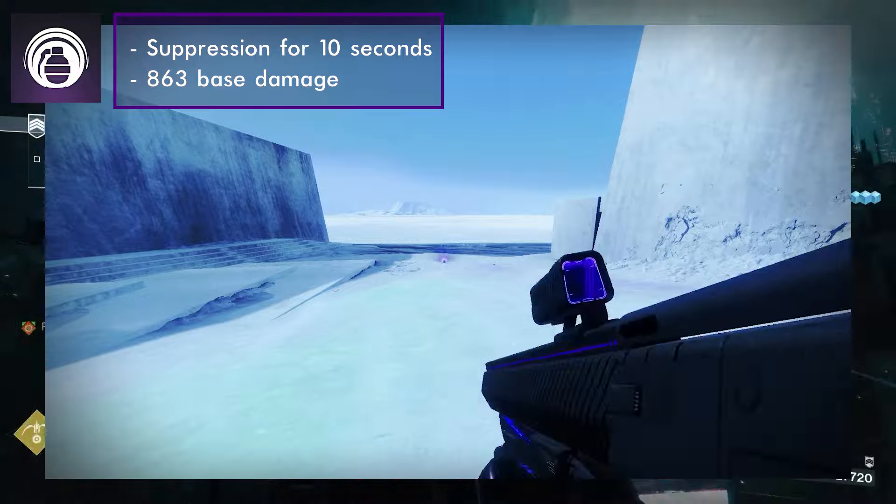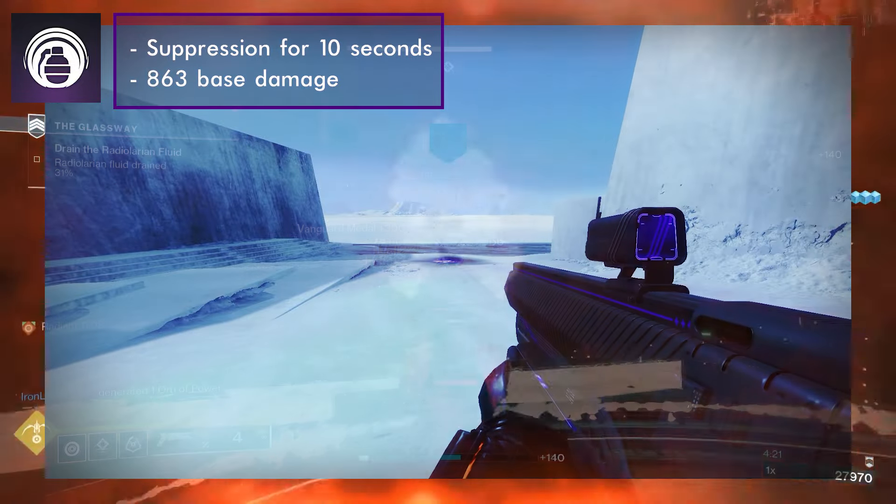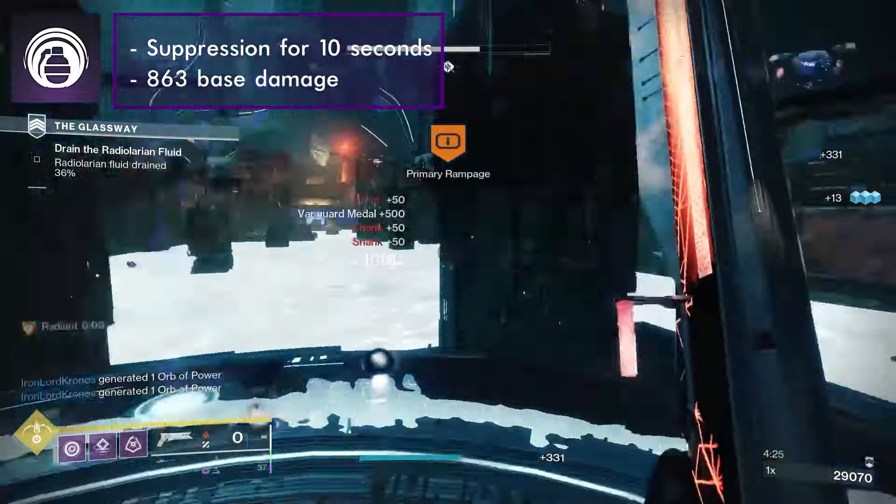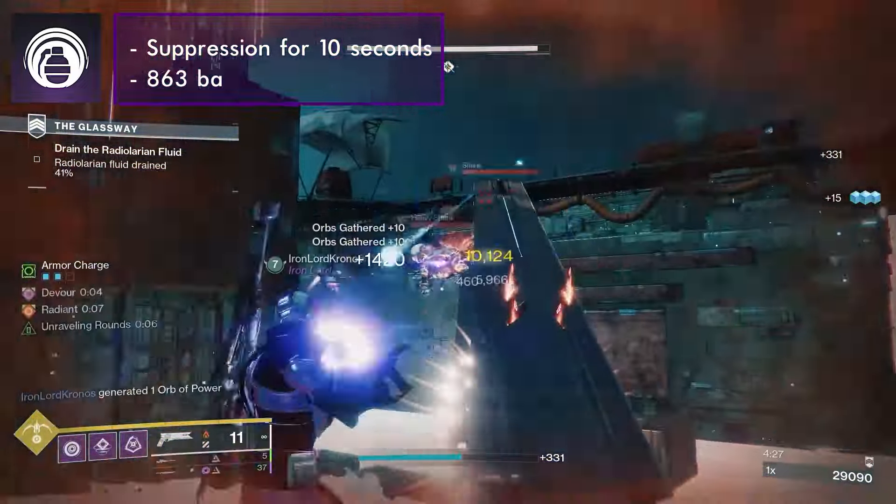Suppressor Grenades will apply suppression on detonation for 10 seconds to any enemy hit by the grenade's explosion. It deals 863 base damage and its base cooldown is 121 seconds.